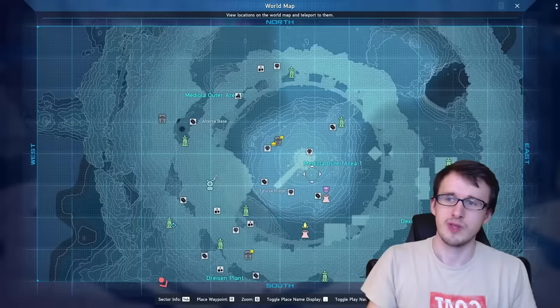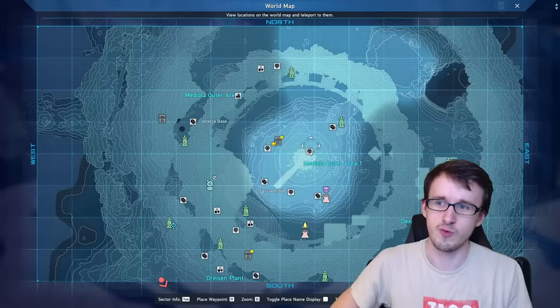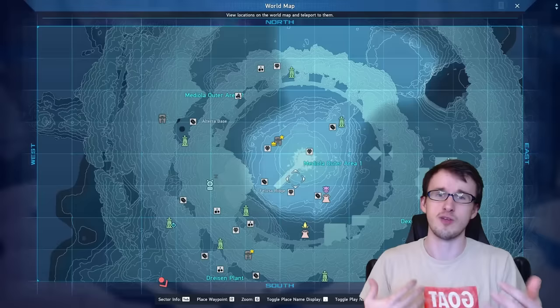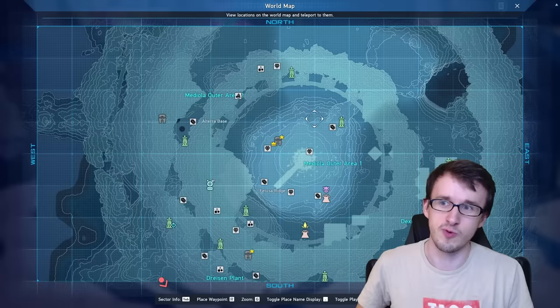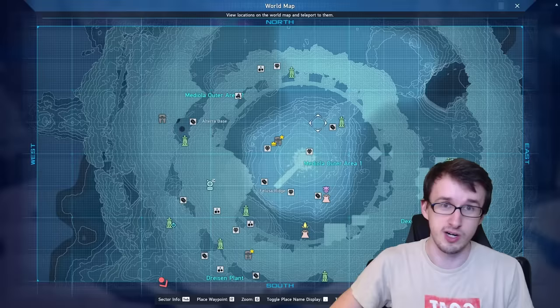However, when it comes to outer area one, it gets kind of weird. If you're trying to farm this with other players, you want to split into two groups — one by the Ryuker device at Feluza Ridge 2, and one near the two mineral spots. If the party is uneven, the side with fewer players gets the enemies and the side with more gets none. So you want an even number of players on each side — like six here and six there — so both groups get enemies to spawn. Unfortunately because of that, it's better to do password rooms; it doesn't really work in public rooms if you're trying to set up a proper farm.